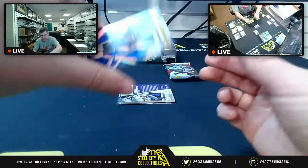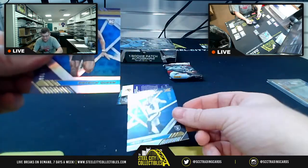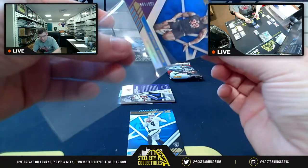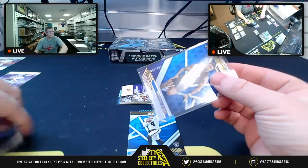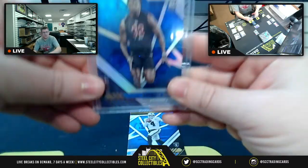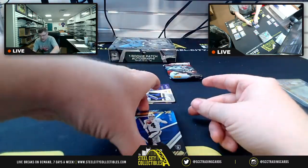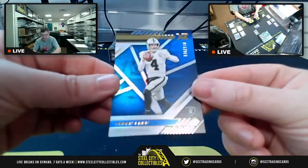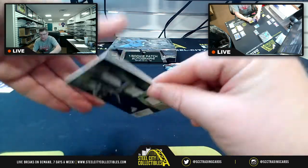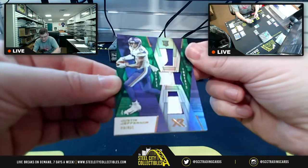An upside-down rookie card — Patrick Queen, 153 of 199 for the Baltimore Ravens, and once again the AFC North. Then you've got Derek Carr, 146 of 199 for the Vegas Raiders. Then for the NFC North, getting a little bit of love with the triple patch, triple threads — Justin Jefferson, that is 4 of 5. Beautiful card, each patch two colors.